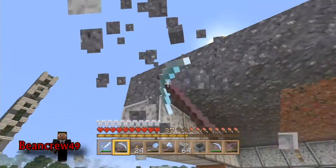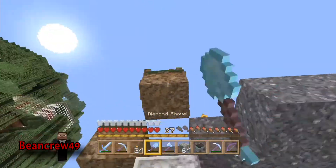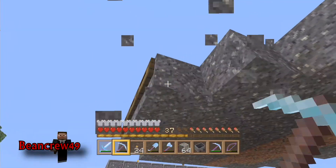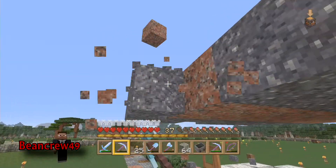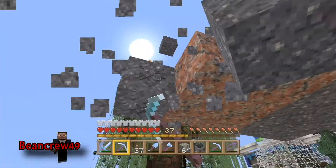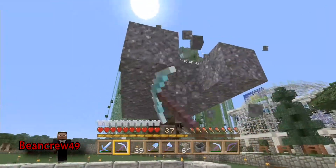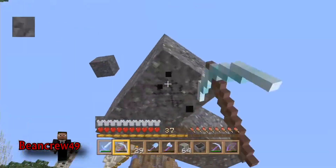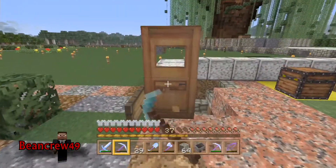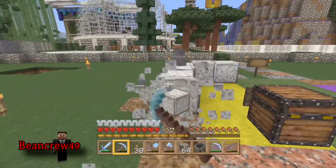We're going to reduce some lag from the signs. When you've got so many in a small area they definitely cause some frame rate issues. We've been having frame rate issues over at spawn, over at Rigel. This area is for newer players to get familiar with the country so they can choose which country they want to join. Make sure guys, if you're joining the server, that you read the signs. If you're going to ask questions that are answered in the signs, maybe we don't want you in our country. Show some dedication and read what's there so you don't ask redundant questions.